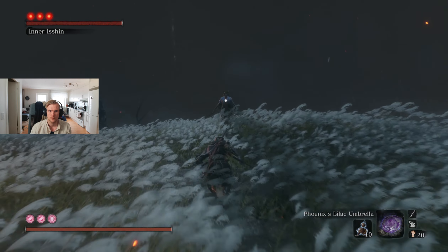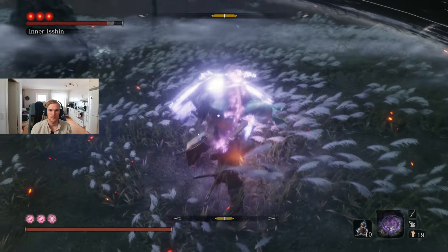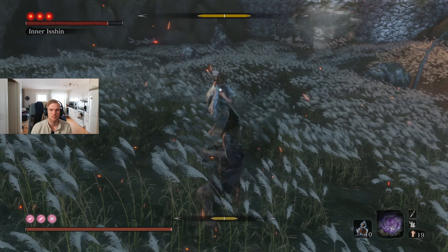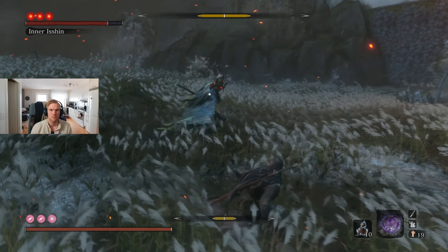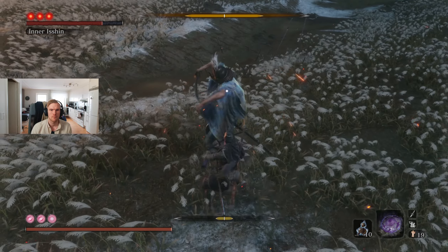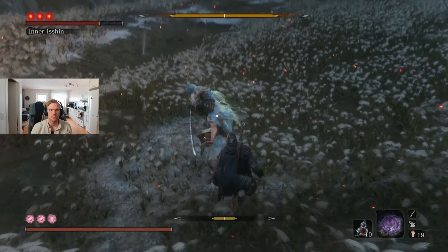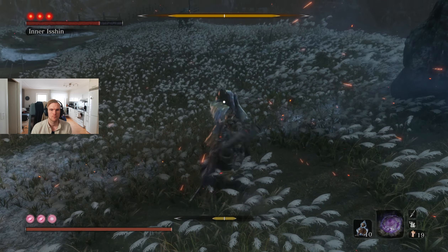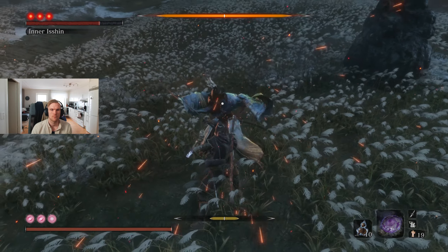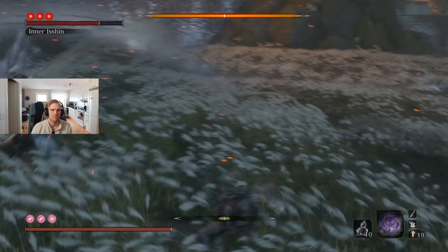Welcome back to some more Sekiro. Today we are fighting Inner Isshin, which is a variation of Isshin the Sword Saint that can be found in the Gauntlet of Strength. Inner Isshin is basically Isshin the Sword Saint with a couple of new attacks added, which can be quite frustrating to learn at first, but it shouldn't give you too much trouble if you're familiar with Isshin the Sword Saint. I'm pretty well-versed in the Isshin world, so I managed to take Inner Isshin down without taking any real hits.